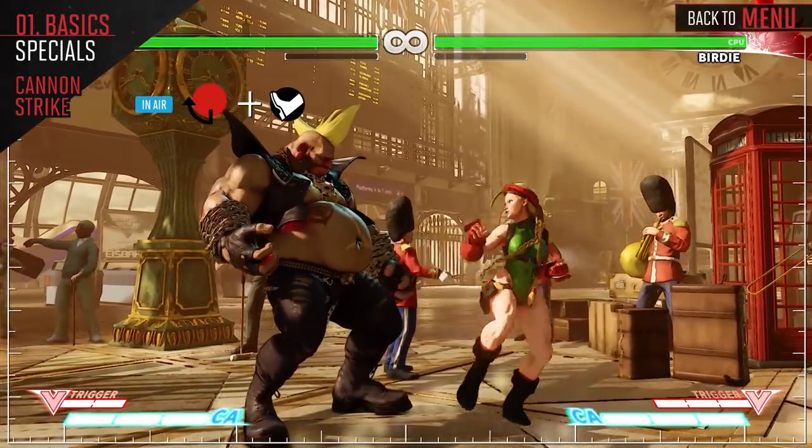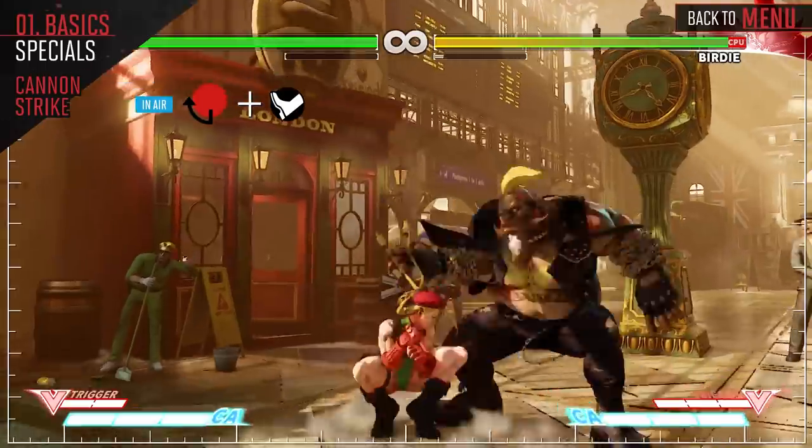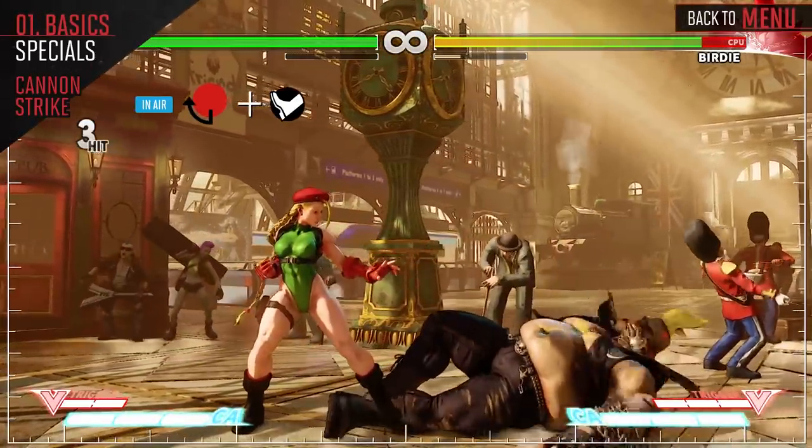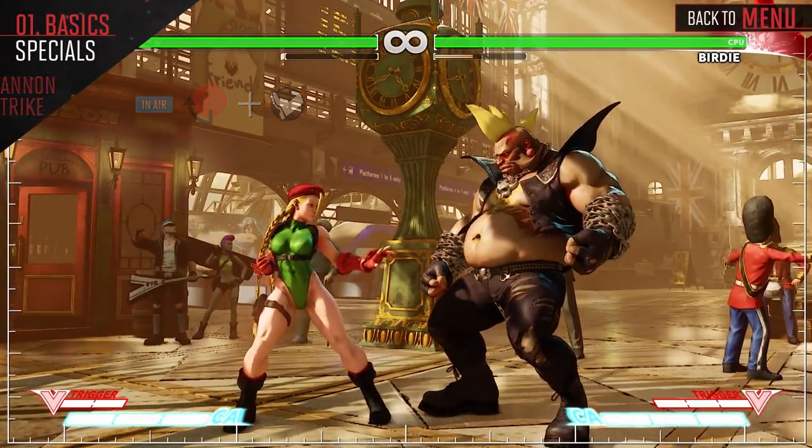Cammie's Cannon Strike has to be performed in the air and is good for altering your jump arc to get in on opponents. Make sure to land this low on the opponent to maximize plus-on-block advantage. The EX version also puts them in a juggle state.